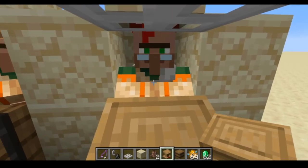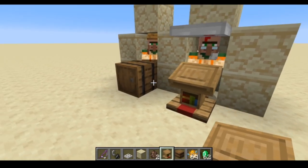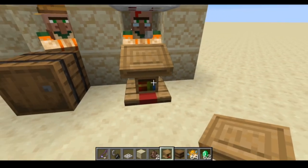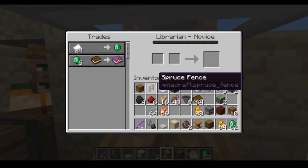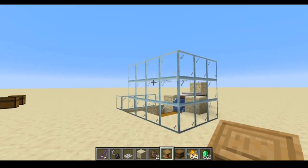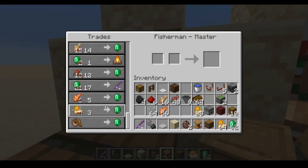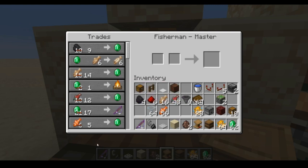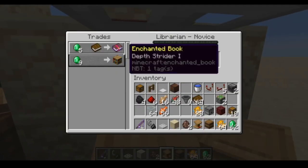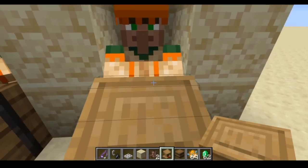It might be really tempting to stop for something like Protection 4 if you see it - and what are the odds, there it is. Protection 4 is always tempting because it's hard to get on armor through enchanting. But you need to break the lectern and keep looking for Mending, because it'll be incredibly difficult to get enough fish to trade with multiple librarians. He has just restocked and his trades are even cheaper - he'll keep trades cheap since you're not doing the same trade repeatedly.